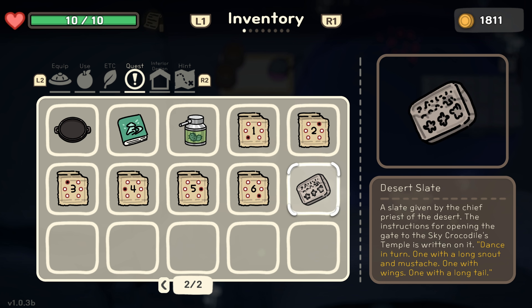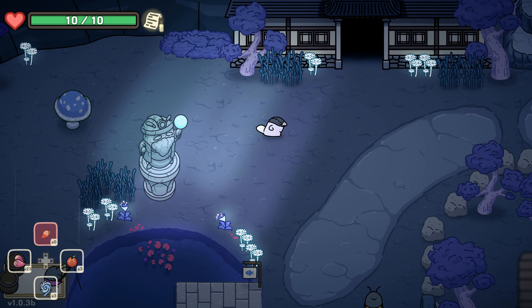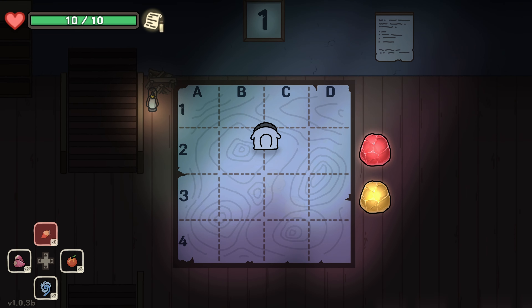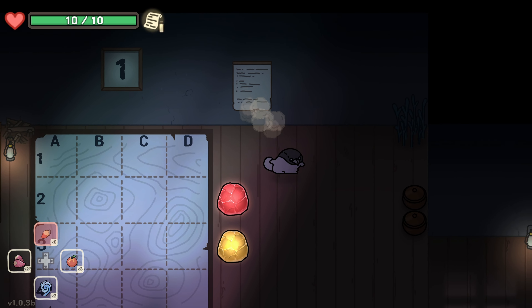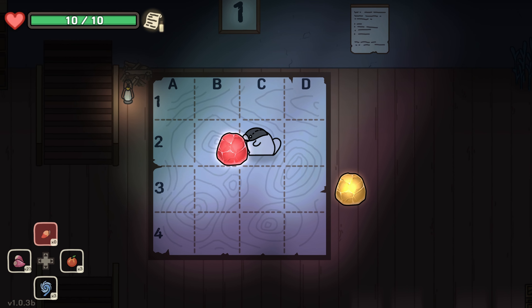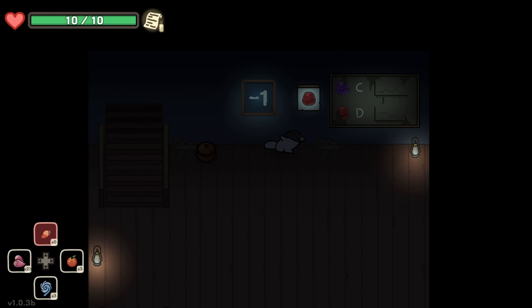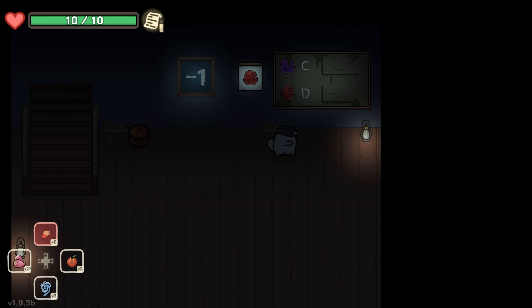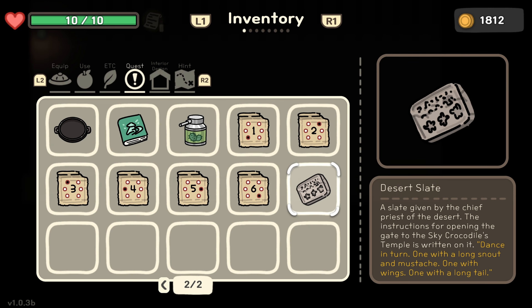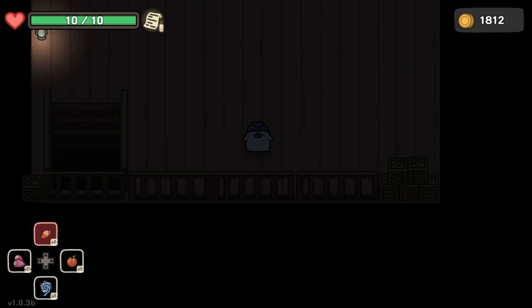Getting those fishes was absolutely horrible, but now let's go inside of this farm office. My guess is that you have to lift them up and throw them in places, but how do you know where to throw them? Let me make some changes to my equipment because we're going to be lifting up stuff and for that we need this one.